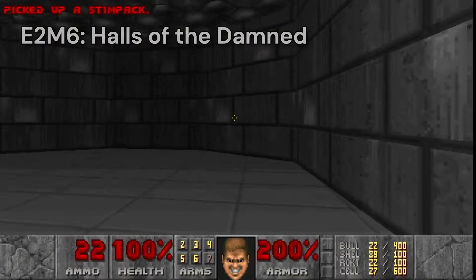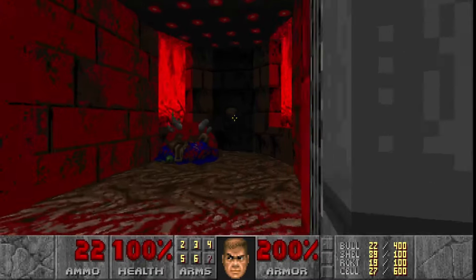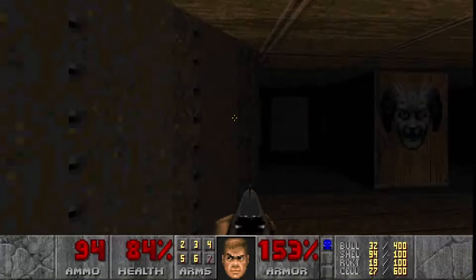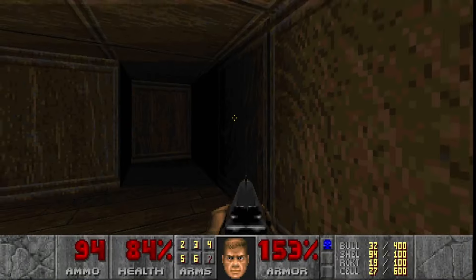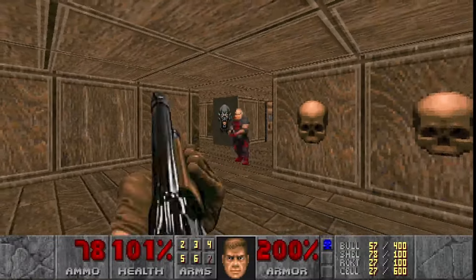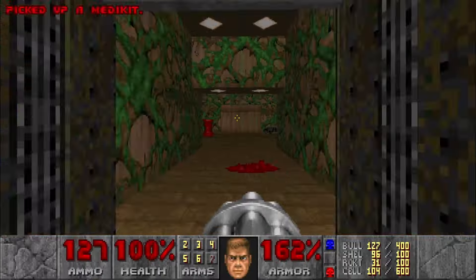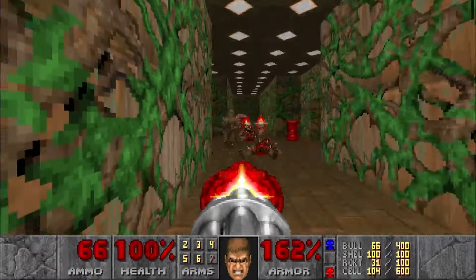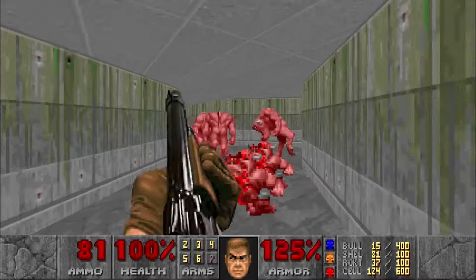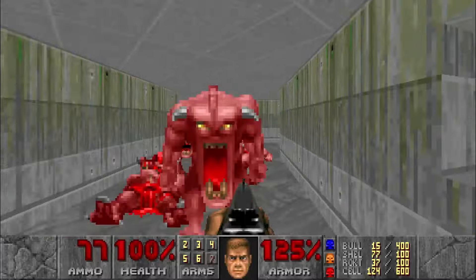Halls of the Damned gives you a rocket launcher right at the beginning, so you know it's going to get crazy. It looks like a small level at first, but as you flip switches to reveal more and more paths, you realize just how big it really is. There are really dark hallways that make navigating difficult, but you can find night vision goggles that make everything a lot easier. After running around and exploring this maze-y level for a while, I die for the first time from a crusher trap. This time I push through, using the chaingun to decimate the group of lost souls, imps, and pinkies.